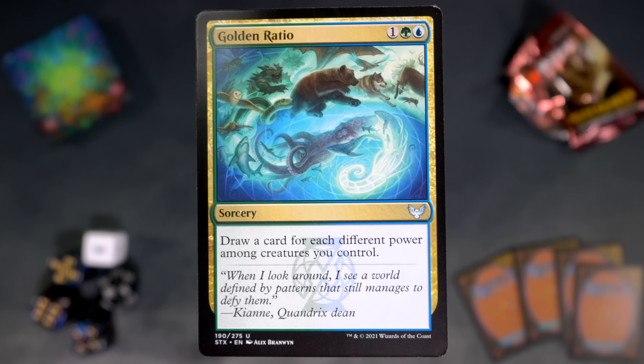Golden Ratio — very funny name. One green blue for a sorcery. Draw a card for each different power among creatures you control. And it's only fine, unfortunately. It's not really worth putting this card into your limited deck, but it's okay.